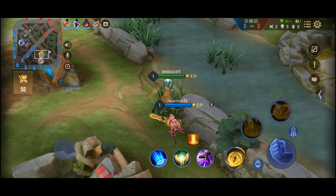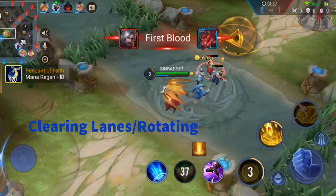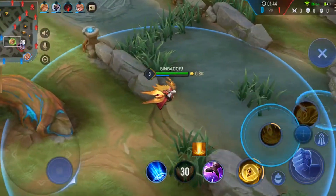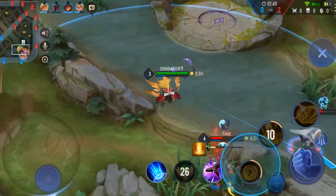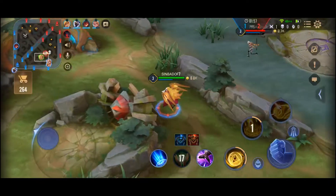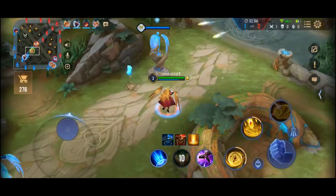Assassins are cleanup — they are meant to kill the mage, ADC, or anyone with low health. Now, clearing lanes and rotating is so important. Clearing your lane sets you up for a perfect rotation. As you can see here, I'm rotating properly, but before I rotated I cleared my lane, which gave my minion wave a chance to push in and attack the tower — and that is the most important thing. Towers are always first; this is not Call of Duty. It's all about towers and killing the main core.